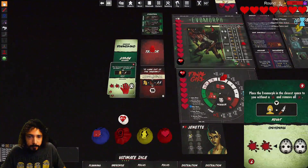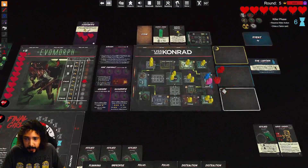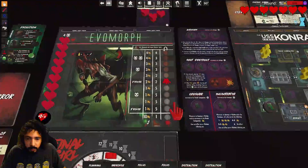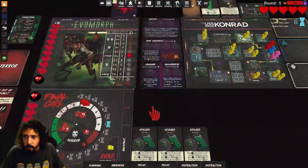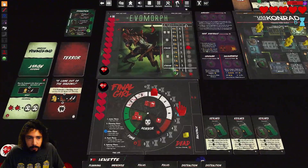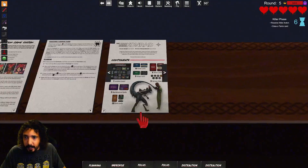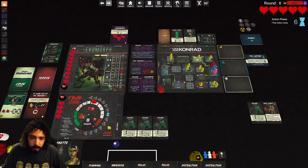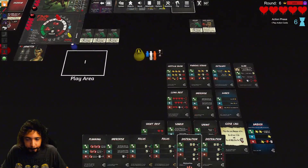Killer phase — we draw another ambush card. Place the evo morph in the closest space to you without an X — ooh, he's going to just spawn right on top of me. And he attacks. He does two damage and I don't have anything to defend, so I lose two damage. We don't draw a terror card now, right? He's back out — no, we draw instead. Next phase, panic, nobody died. Upkeep — I don't have anything to switch around. Play action cards. This is, I think, where I need to start — but I don't have sprints. Can't run yet, so I need to hold off one more turn.